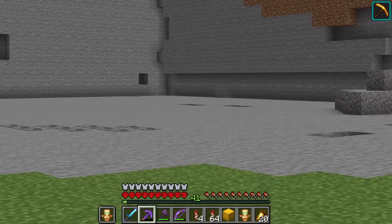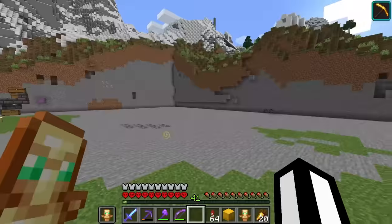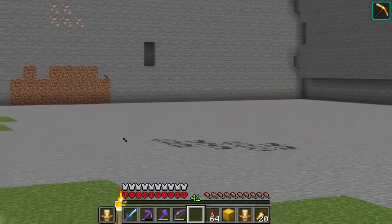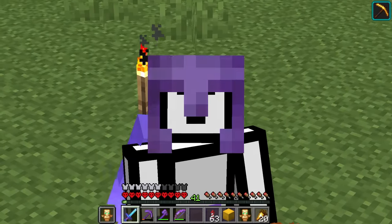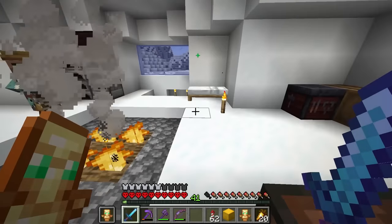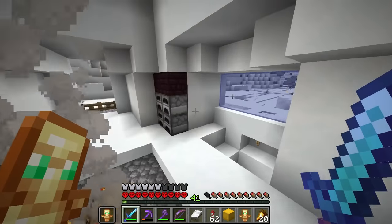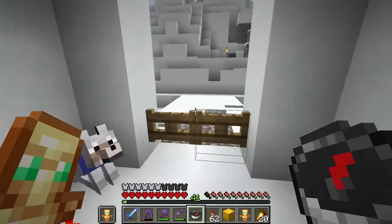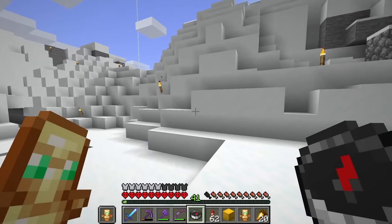There we go — nice and flat. Now when it comes to the actual building of the creeper farm, I think we should build it in the spawn chunks. To find the spawn chunks, we need to break the bed we sleep in and craft ourselves up a compass. This should point in the direction of the spawn chunks — I think that's how it works.